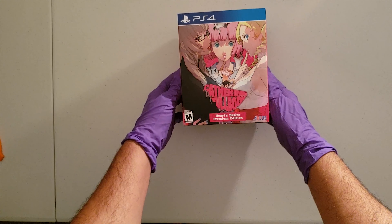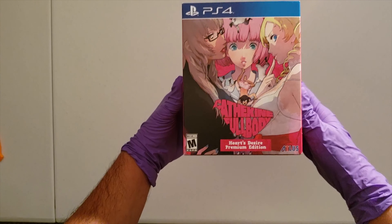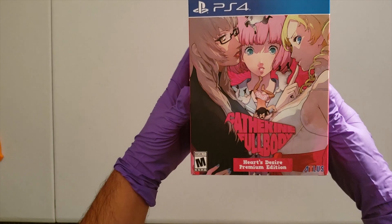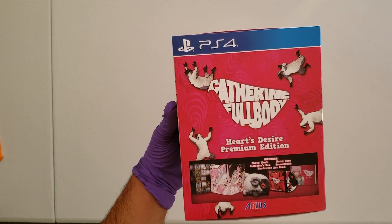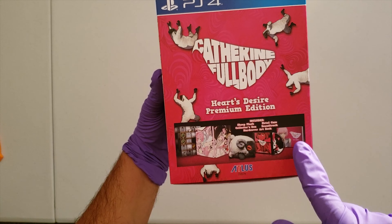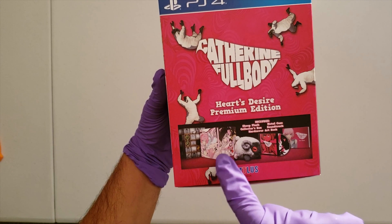Let's take a look at what the slip cover looks like before we go ahead and check out the contents of the box. This is the front. This is one of the sides, basically detailing what's included in the Catherine Full Body Hearts Desire Premium Edition — includes the sheep plush toy pictured here, the hardcover art book, soundtrack, and the metal case, which I call the steel book.